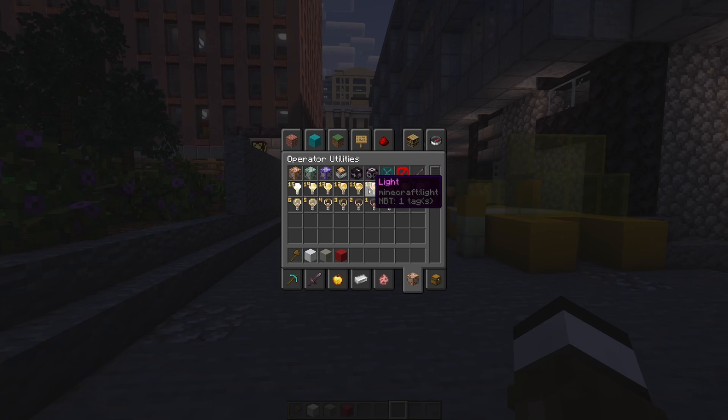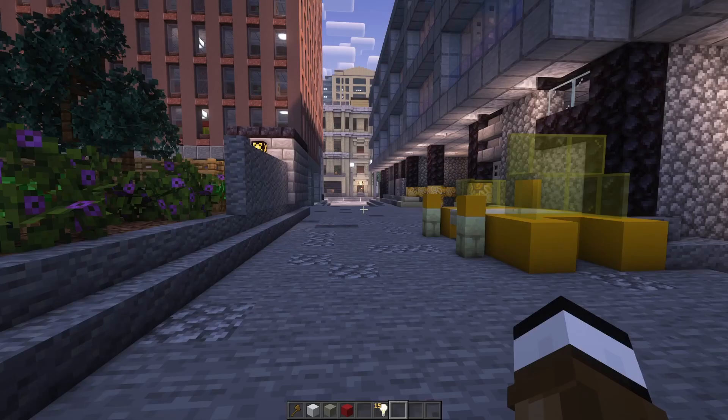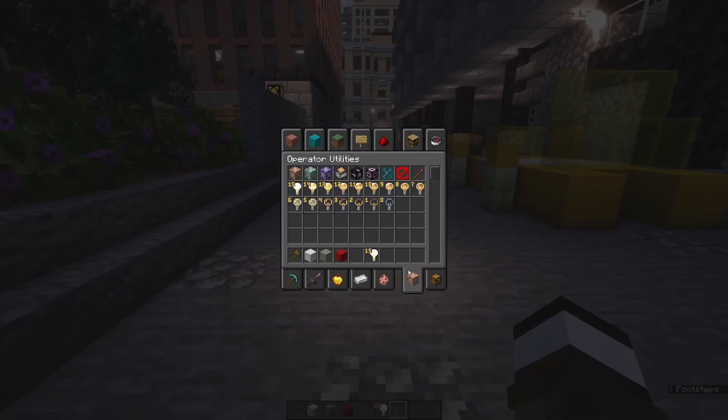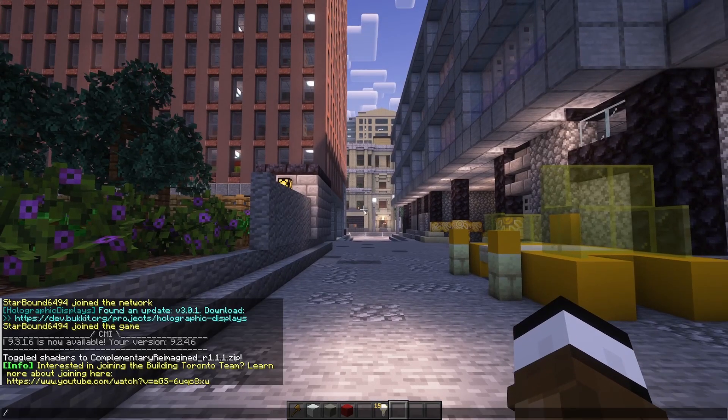Like debug stick, barriers, all the different light blocks — everything you could previously only get through a command now has its own tab. And this will show up as long as you have cheats enabled in single player, or you're on a server which gives you access to the slash give command.